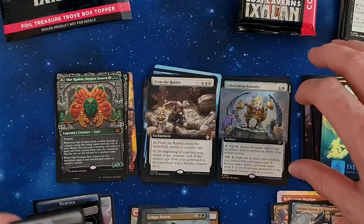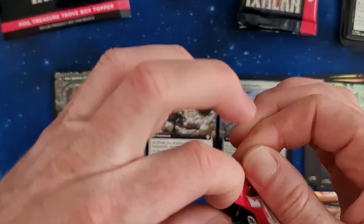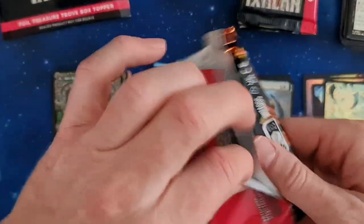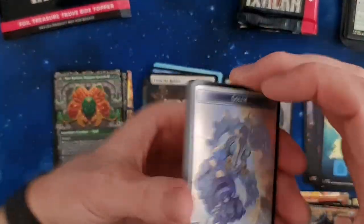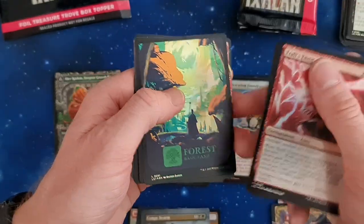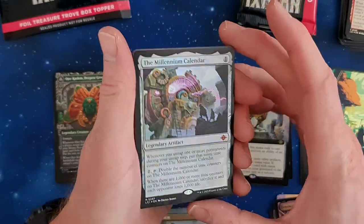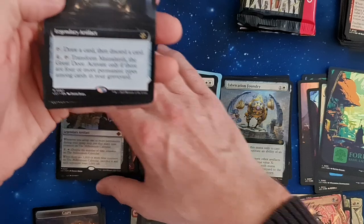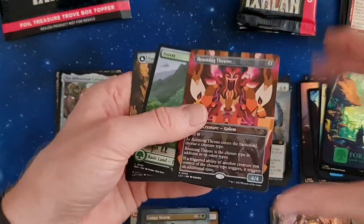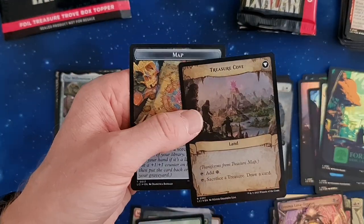We've got a copy with a Bat. I still need the Gnome with XX as power — I hadn't seen that one anywhere. Another artifact — a Golem, four-four. Italy's Favor. Fall of the School Guard, a Forest. Oh nice — a foil Millennium Calendar card, that can be played pretty much anywhere. Mazantli Great Store. Ripples of Potential, another Roaming Throne — really, really like this card. A Forest, and the Treasure Map that goes over to a Treasure Cove.